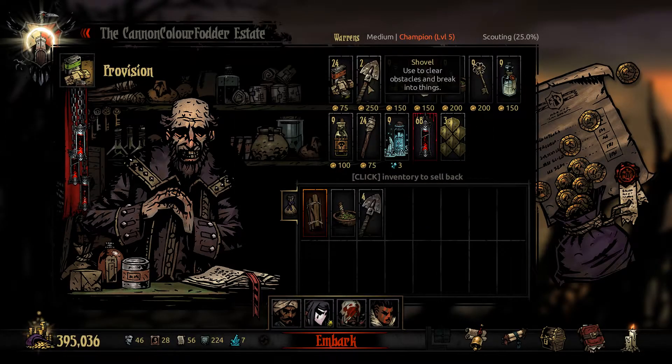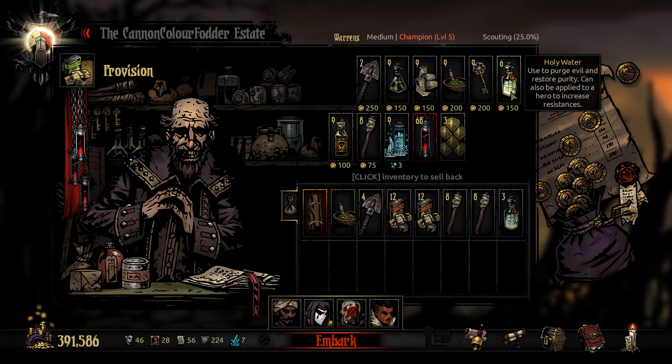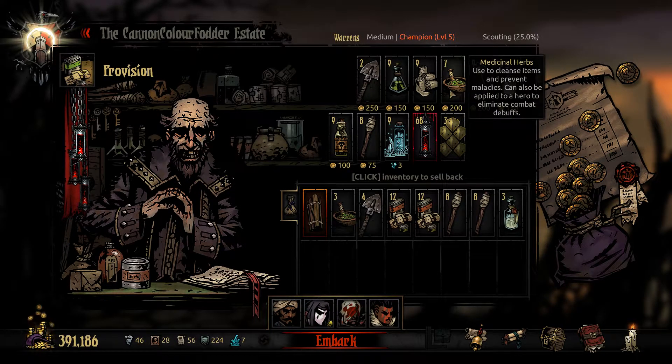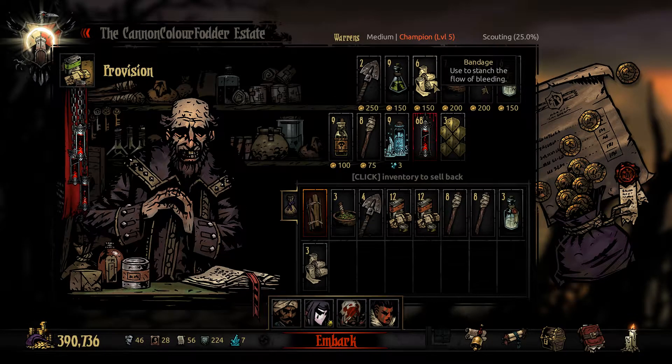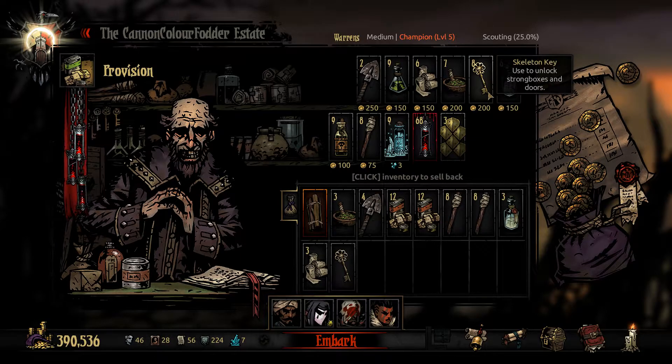So here we definitely want to stack shovels. We'll take two stacks of food, two stacks of torches, three Holy Water, three of those. I'll take a bunch of bandages. I'll take Anti-Venom, but I don't think we need that — it's a lot of herbs. I'm going to take another herb. That's fine.